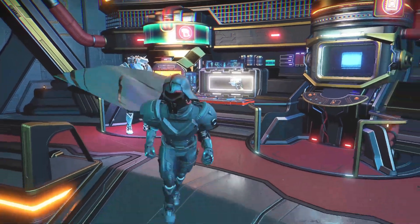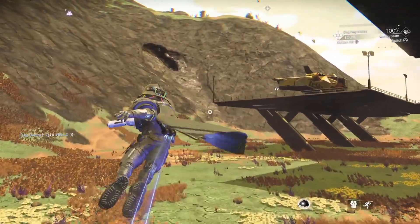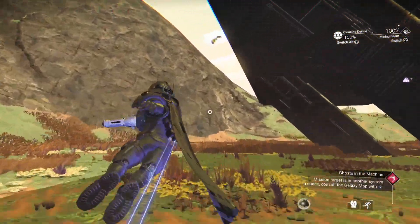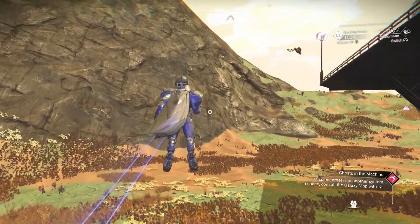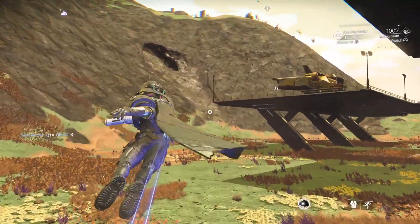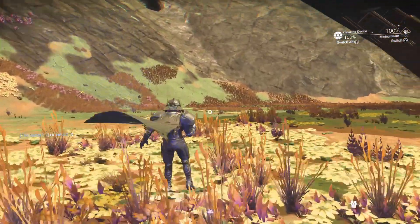A staple of most of my tips and tricks videos is to make sure if you are a new player that you're doing the boost trick. This is a great little trick to get around planets quickly — all you need to do is sprint, then hit your melee button, and then immediately hit your jetpack.